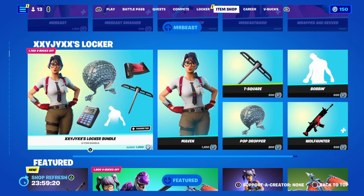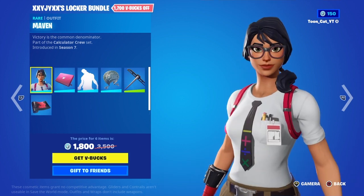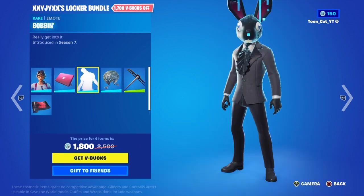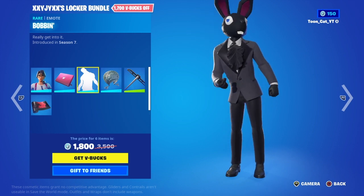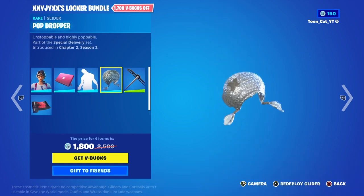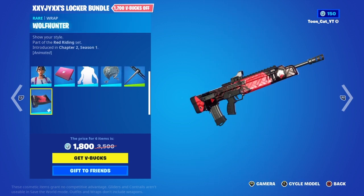Moving on, we have the XXYJ locker bundle. We have the Maven skin with the back bling Techie, the Boppin emote, the Pop Jopper glider, the T-Square pickaxe, and the Wolf Hunter wrap.